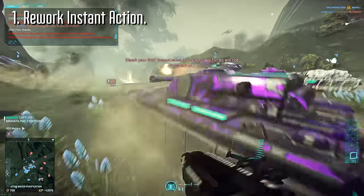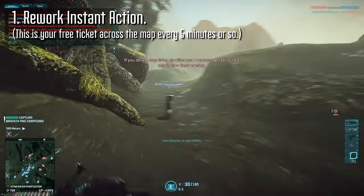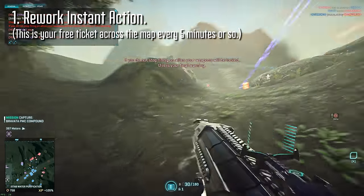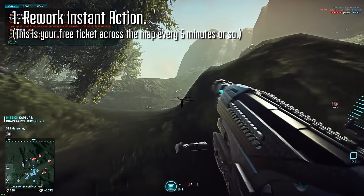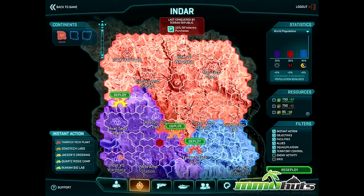The first step would be to rework instant action. Instant action, of course, is the redeploy mechanic that can be used every some odd minutes, and it's supposed to take you to a good fight. In the earlier days, you were actually able to see exactly where the biggest battles were happening, and then you could click on those battles to instant action to that location. I'd like to see this kind of make a comeback, but in a much more limited form.